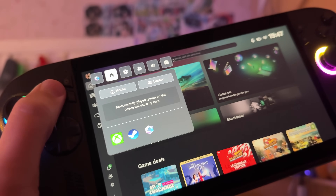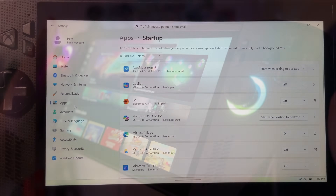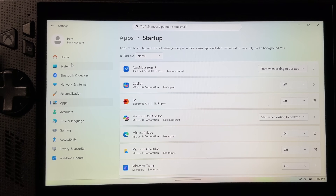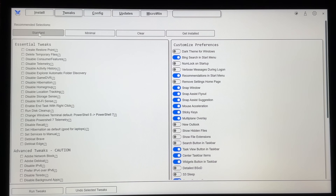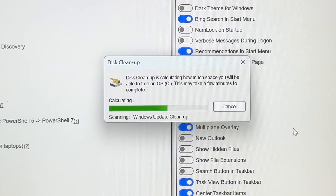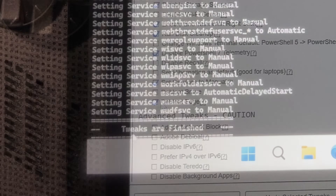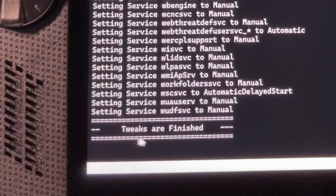However, as we know, even though the new Xbox full screen experience is a positive step forward, Windows is just not optimized for gaming. But not to worry, as here is a debloat guide to get rid of all the unnecessary Windows junk and free up precious storage and memory resources in just six super easy steps — and this works for all Windows-based PC handhelds like the Legion Go and MSI Claw 2.